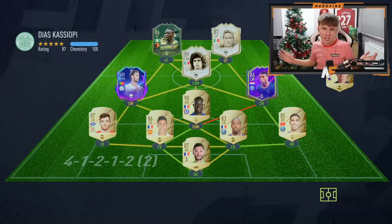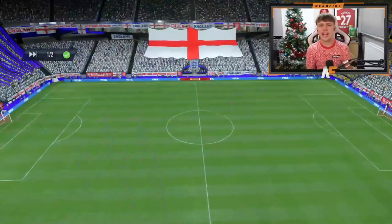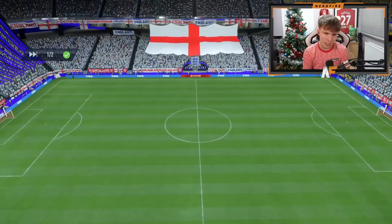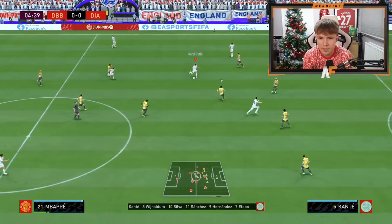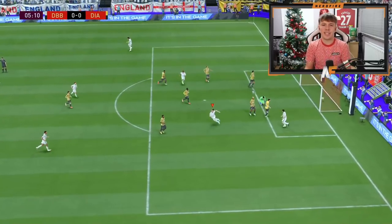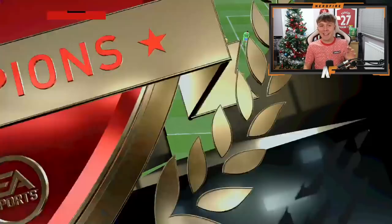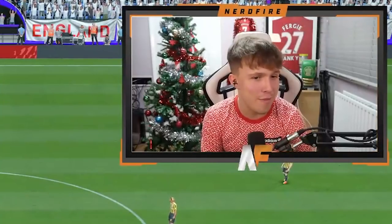Opponent number two's team — he's got a couple of icons, the Watford SBC guy, Bernardo Silva, Kanté. I definitely want to try and hit a long shot if we can. Here we go — Mbappe feeds Ibra. Ibra's through — the agility, the 97 composure and finishing gets us another goal. That was beautiful. The agility and the acceleration are so good — I'm loving it.